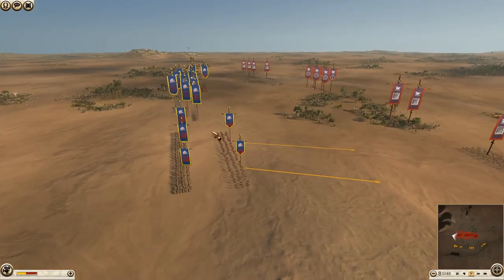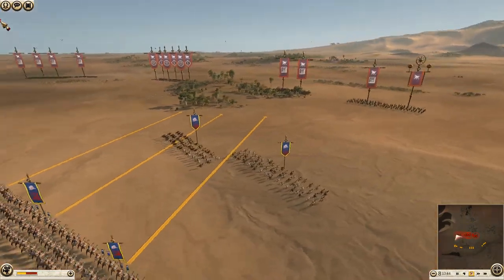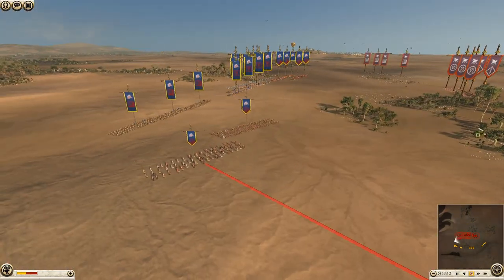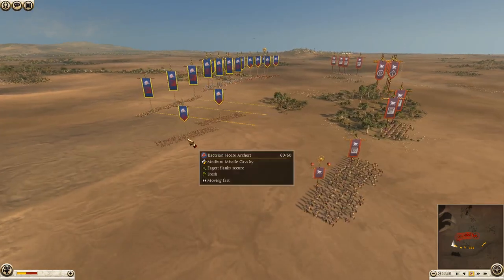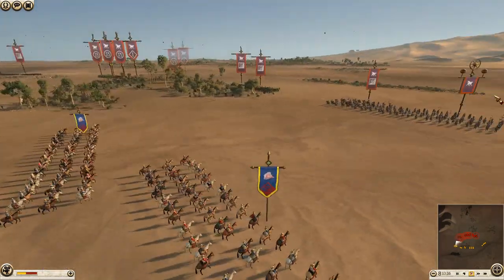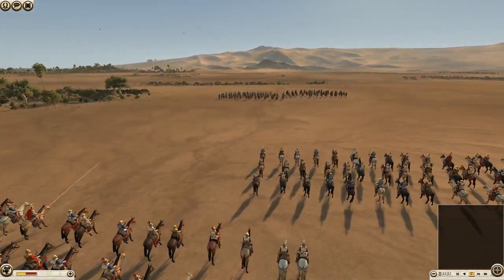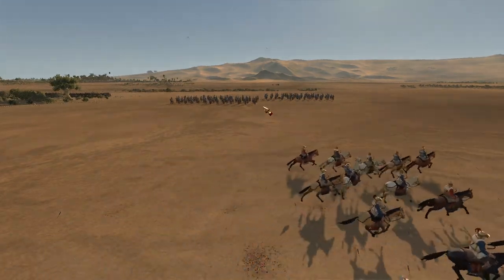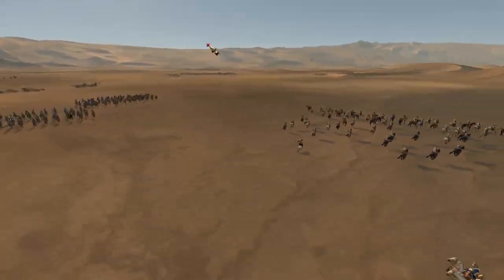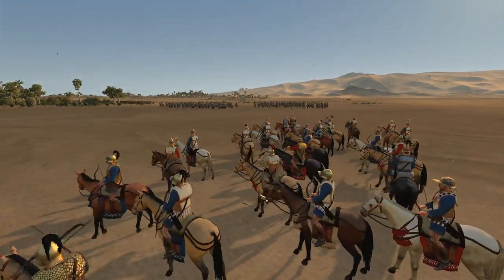So now we're just facing off, seeing who's going to make the first move. It is going to be me as Bactria. I've decided I can get his general — snipe his general hopefully with some horse archers and then maybe run away if he tries anything. He gets the first volley off though, as you can see.